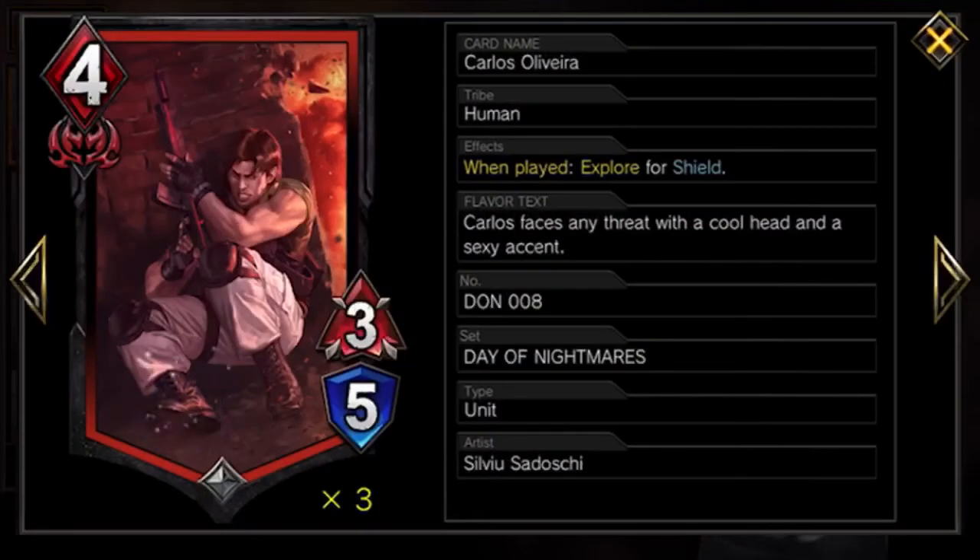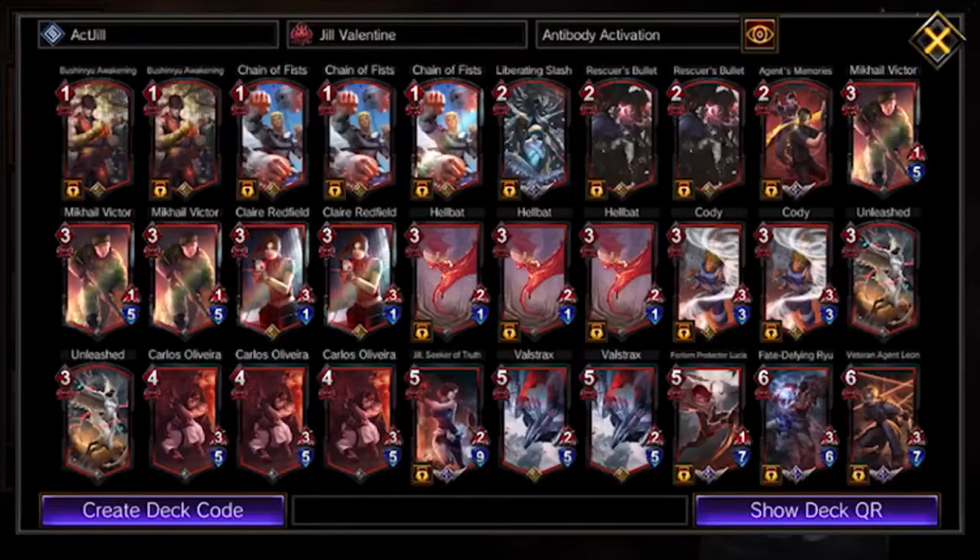The other explorer card I'm running is Carlos. For this meta it's particularly nice against Charge Shot X and also the Rakoha decks — having shield on hand is great. He's a one-cost shield and just a great explorer card suited for that.